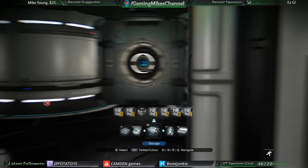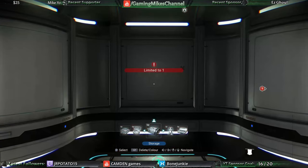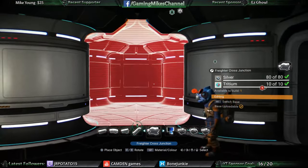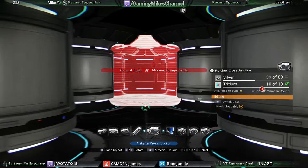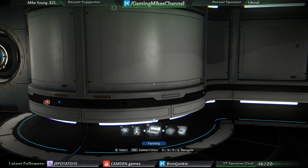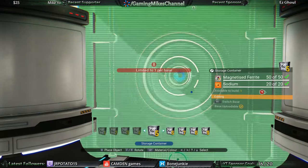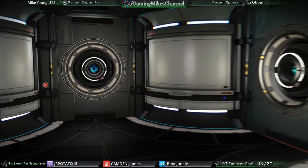Maybe I should just... Oh no. Excuse me. Excuse me. Please move. Thank you. And now I don't have enough silver to build them. Well, that'll be enough for now. Excuse me. Five storage units built. Nice.